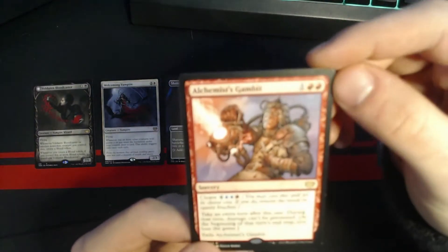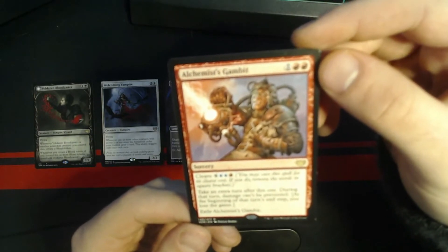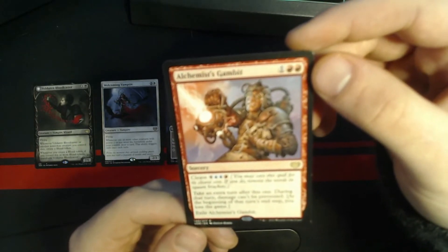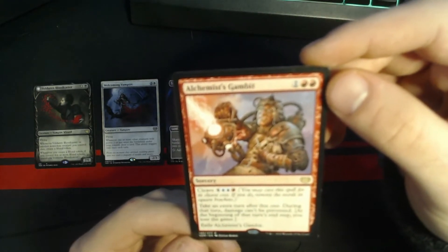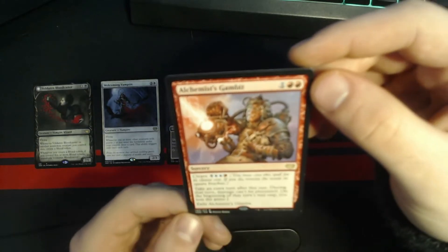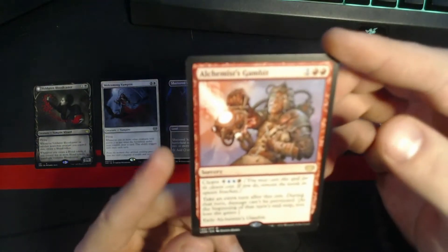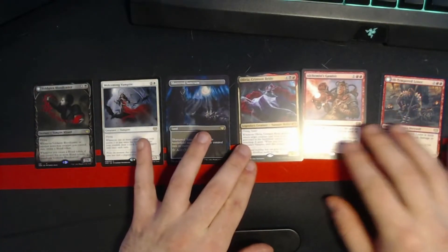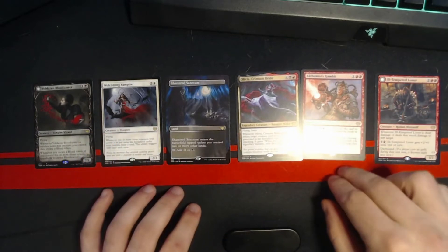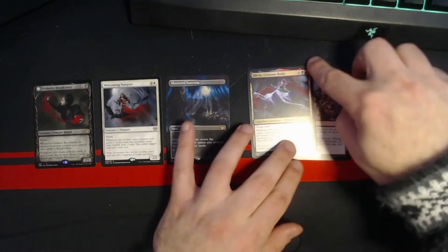I got Alchemist's Gambit, which is three mana: take an extra turn after this one. During that turn, damage can't be prevented. At the beginning of that turn's end step, you lose the game. You can pay a cleave cost to remove that downside, but I wasn't playing blue so I couldn't. Still, three mana, take an extra turn with a bunch of flying vampires — I was able to win a game with Alchemist's Gambit and Olivia together.